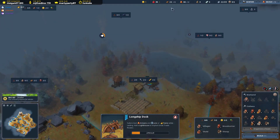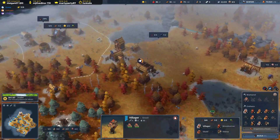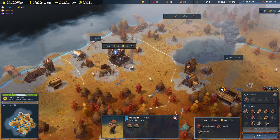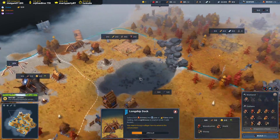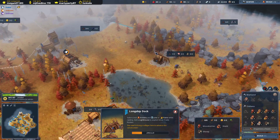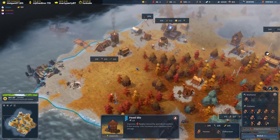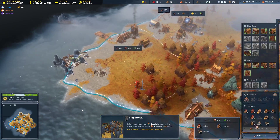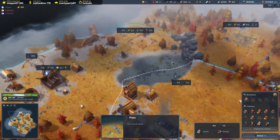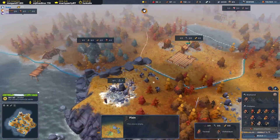Let's get two people on there. Only had one. When the next villager comes out, work on the longship dock. Plus six food - we'll try and get a decent surplus before the winter comes in. I've got an extra space here, maybe a market. Third win - just got 90 Z coins in the pocket!